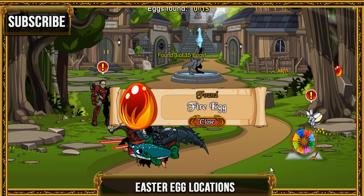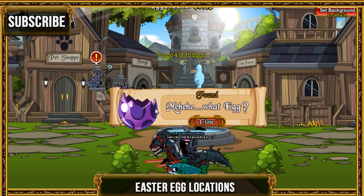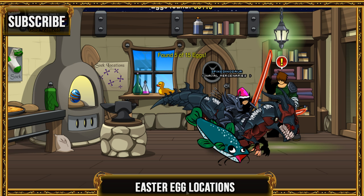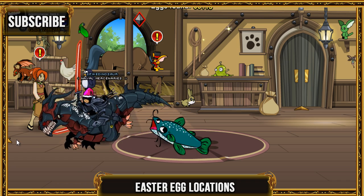There's one more over here. Now you want to go into Battle Town. Click on this egg right here. There's some in the forge shop — let's go in there. There's one right there. Okay, get out and then go to the pet shop. There's one — go in here.